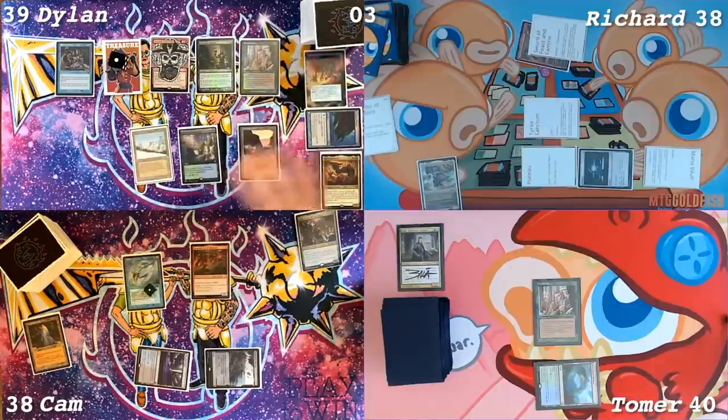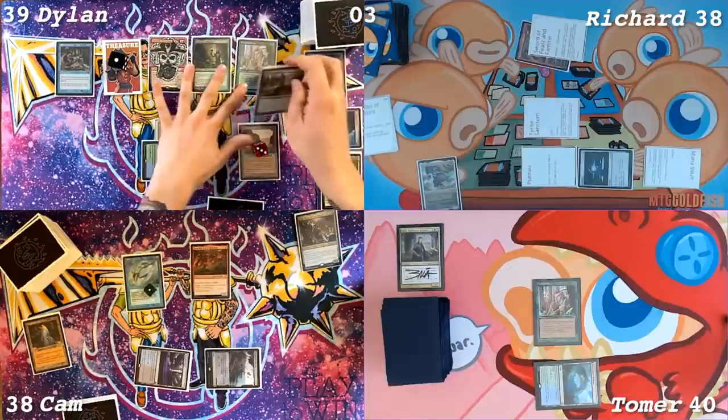No matter how many times I play this freaking deck, I can never remember to cast Roger on turn one. It's like the first thing you should do before a land even enters the battlefield. You gotta hold up Fierce Guardianship and Deflecting Swat from turn one. Untap. Draw a card. Gemstone Mine, three counters. Cast a Destiny Spinner.